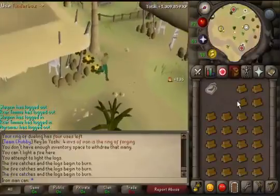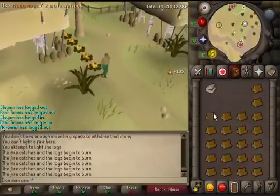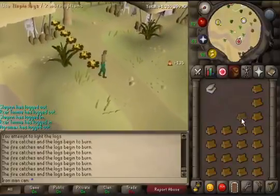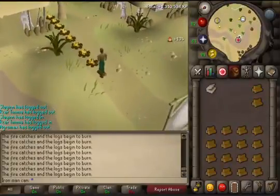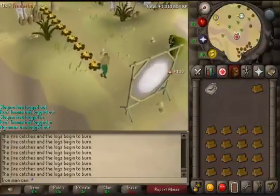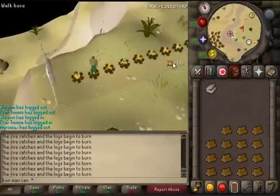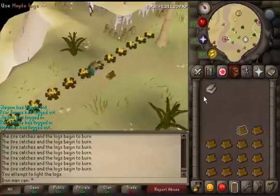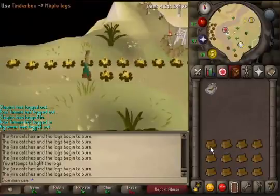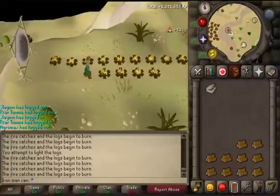I'm going to use my logs to get my Firemaking level up. I'm only level 50 and it's my lowest skill right now, which kind of sucks because it's easy XP. Let me check the XP rate — 230k XP per hour, that's insane! I'll do some of this and maybe get level 55 or 60. Once I get bored I'll let you guys know what's next.